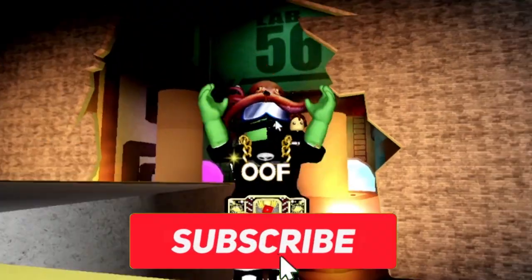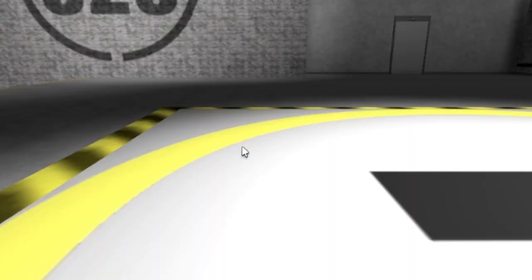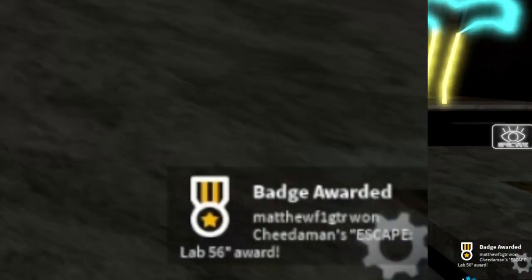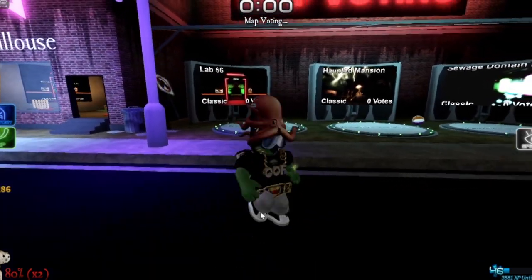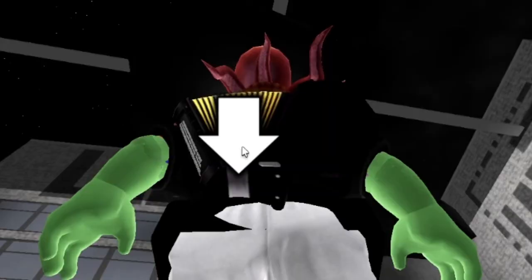They actually changed the exit, which looks cool — you're escaping the lab. We're gonna go into the helicopter. There we go — we got to escape Lab 56! I'm doing this video, subscribe to our channel. Don't forget to check out our other videos about this update. Bye, thank you for watching, see you next time!